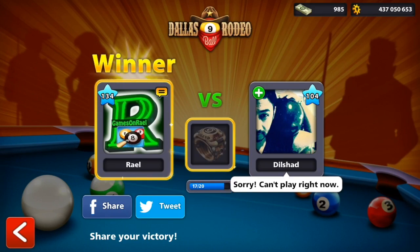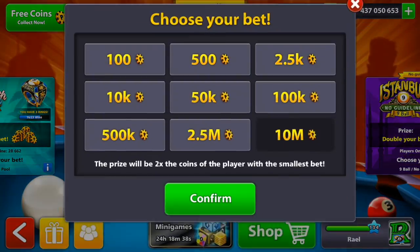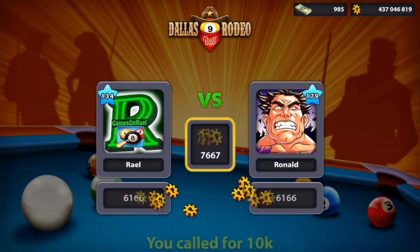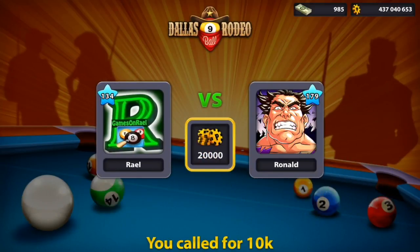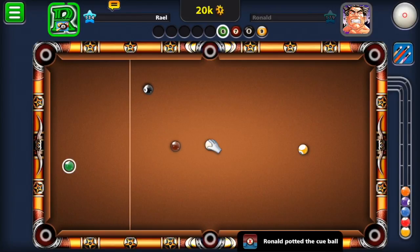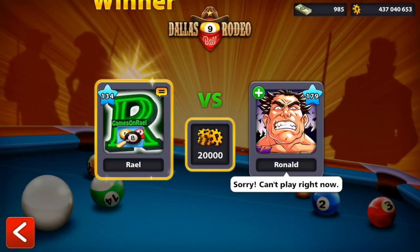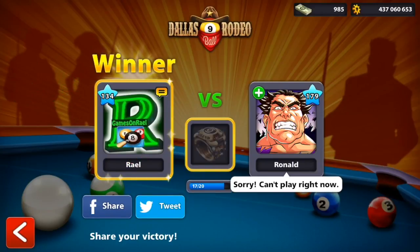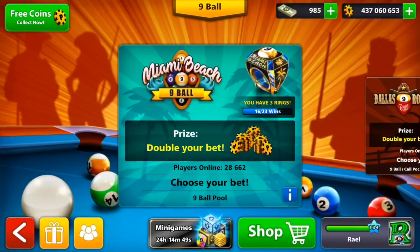Moving forward to 18 out of 20 after winning this match. I'm trying 10 million each time but we have only 10k on the table. This opponent got the orange and then was unlucky — the white ball went in — so he just quit. That's great for me and this video. We're getting the first ring very soon.